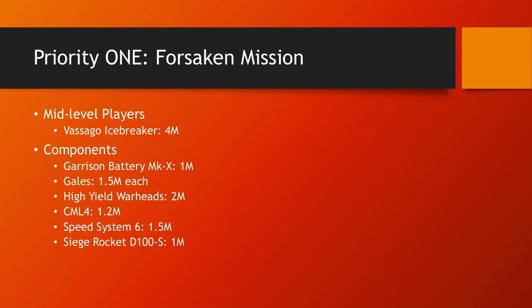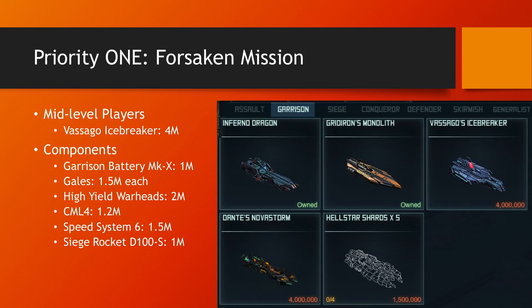Priority one, as everybody should know by now, is Forsaken Mission. Let's first talk about mid-level players. You can get the Icebreakers in the regular Forsaken Mission — I believe it's on tier 3. You can also get some of the components you need in there, but the one thing that's been absent for quite a while and you should take this opportunity is to get the flagship for the Icebreakers. The Vasago Icebreaker is there for 4 million points, it's under Garrison, and it's very attainable.